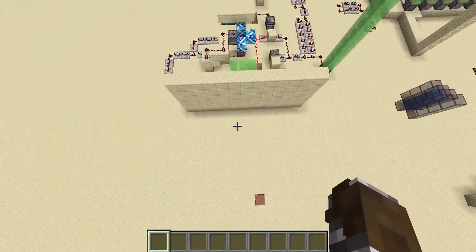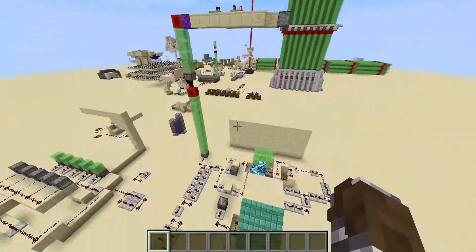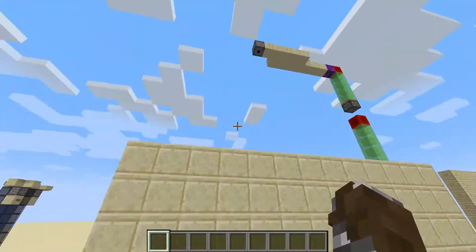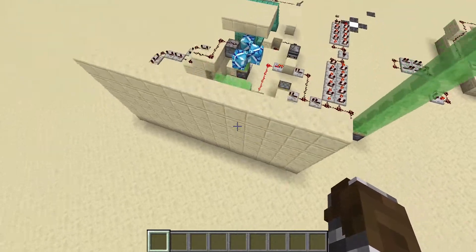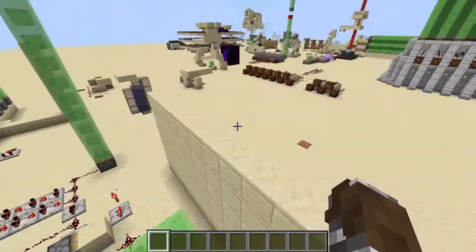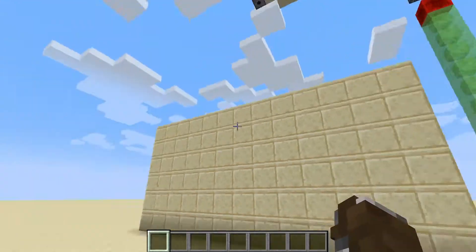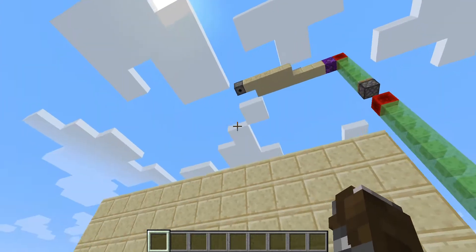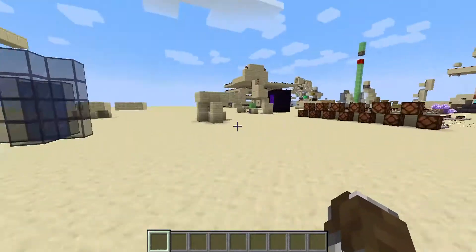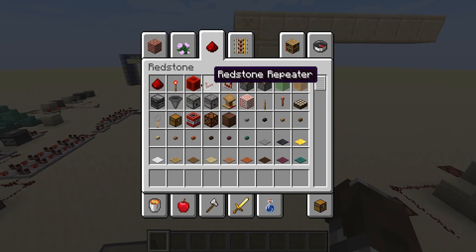Hello, welcome back to another video. Today I have something special — my own creation. What I wanted to make was, if this is a wall from a castle or something, arrows that shoot over it and attack the enemy.